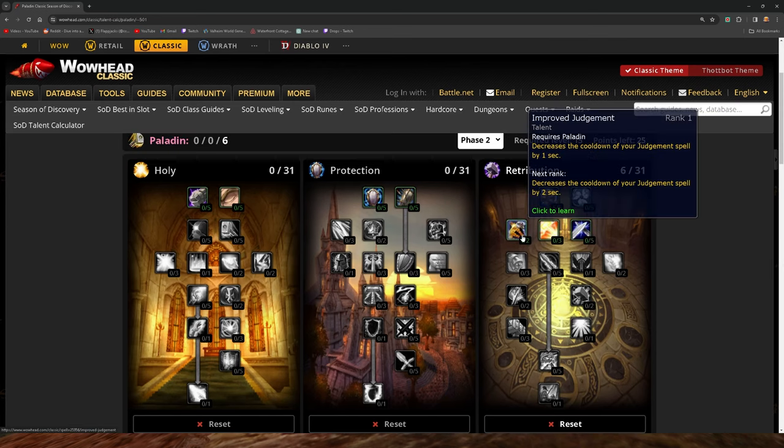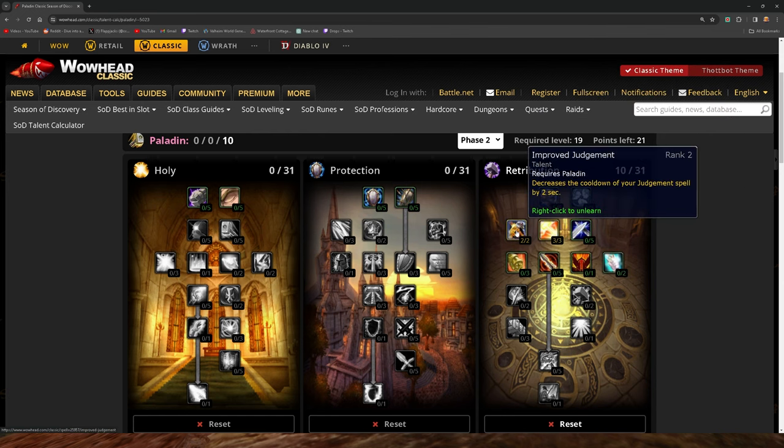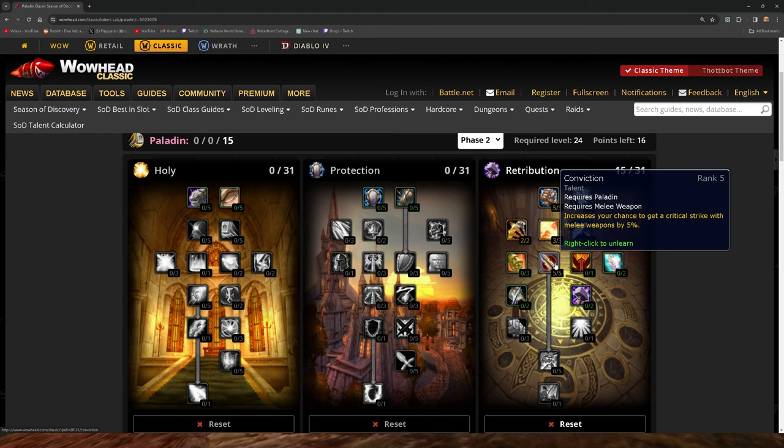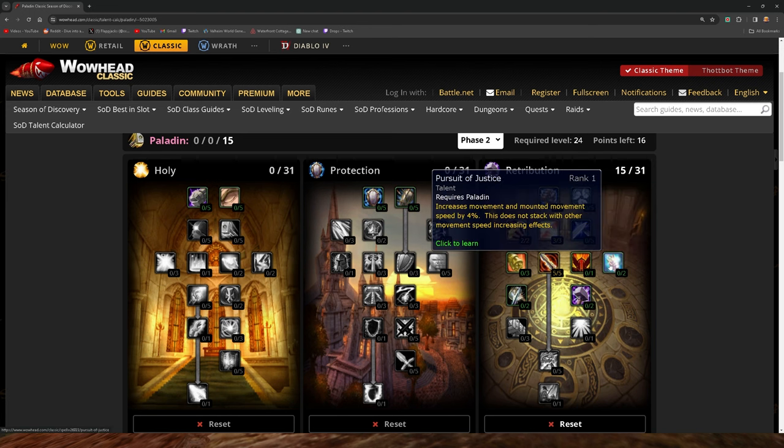Obviously, Blessing of Might, Improved Judgment, more damage, more damage, Conviction. Obviously this is your main — this is why we do it. We want this crit, improves critical strike melee by 5%. We'll jump into more later with gear about crit and critical strike. Now, if you have the boot enchant speed, do not take this. They don't stack. There's no point. It does apply to your mounted, but pretty soon we're all going to be rocking a Carrot on a Stick, so it's not going to matter.